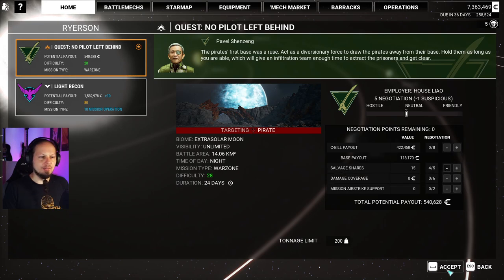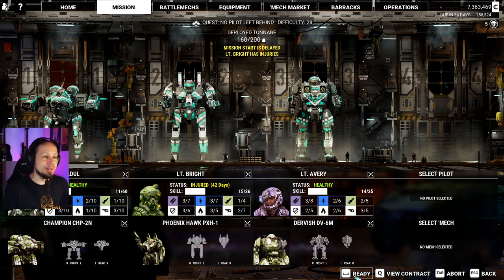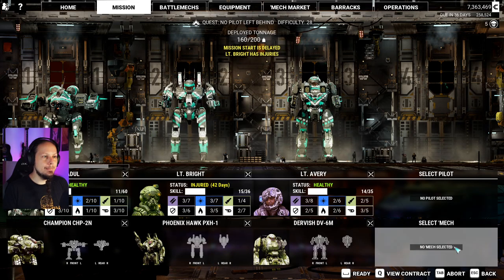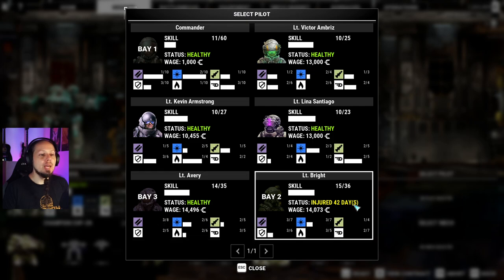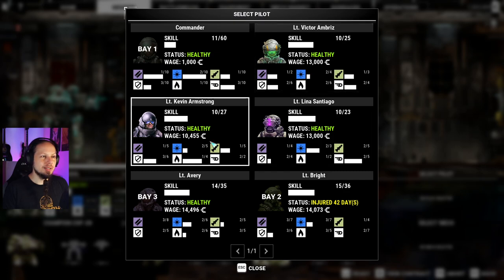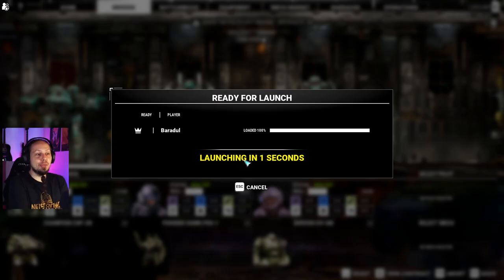We only got 200 tons anyway, so we couldn't fit the other Phoenix Hawk even if we wanted to. That's going to be our lance. 42 days for mission start. One pilot is injured — they were on the Phoenix Hawk. I'll take somebody with good energy and decent evasion. Launching with only three mechs feels a bit crippled, but I think we can get it done — it's a war zone. Enemies will come in waves and I think we have a solid mech in our Champion to deal with what's coming.